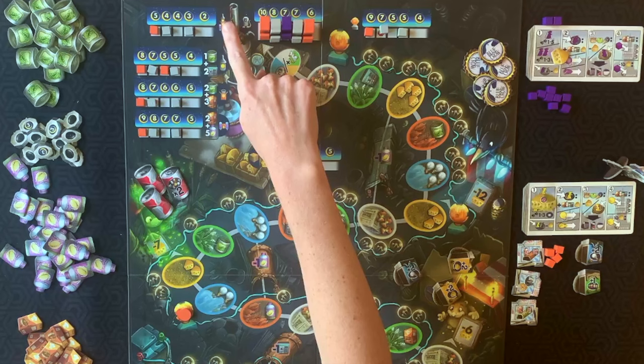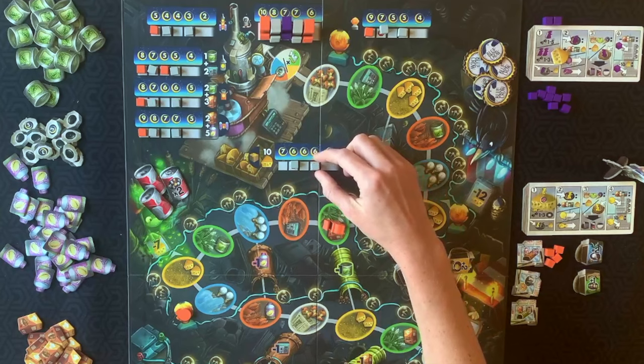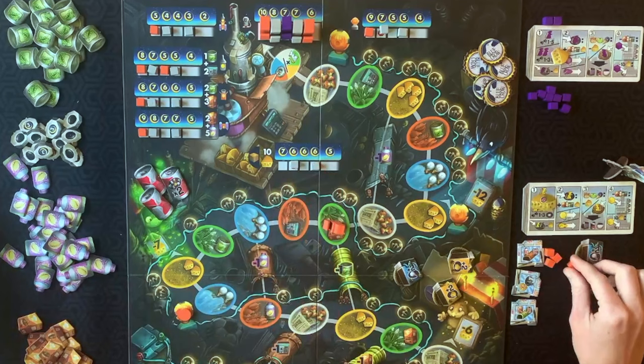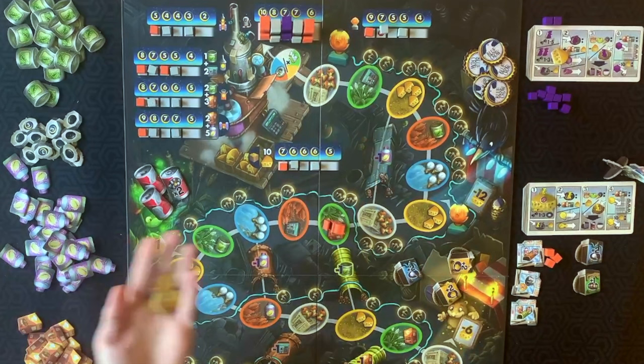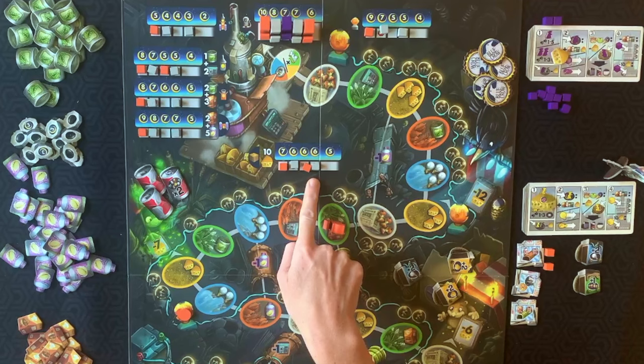Once you've built one of each part — cockpit, cargo bay, and thruster — you can put your score marker on the Complete Rocket scoring track. Now let's look at Donate Cheese. To score on the Donate Cheese score tracker, hand in ten cheese to the general supply, then place your score marker in the leftmost empty space. Just like with building, you can donate as many times as you'd like and score as many times as you have cheese available.